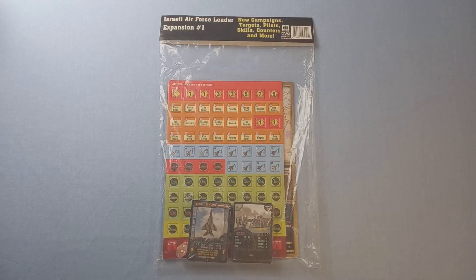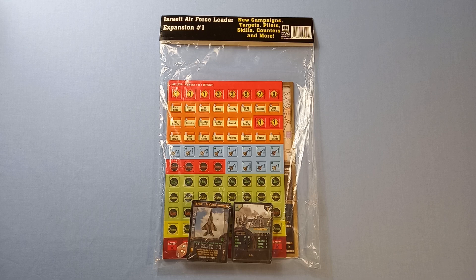Hello and welcome to another video from me, Rough Swordsman Wargamer. It's another short unbagging video, and it's an unbagging of an expansion for a series of games that I have quite a soft spot for. It's DVG's Leader Games, and this expansion is for Israeli Air Force Leader — expansion number one.